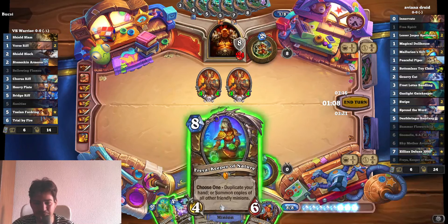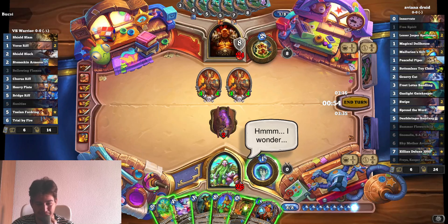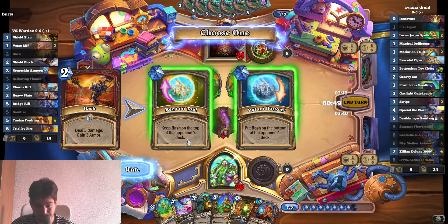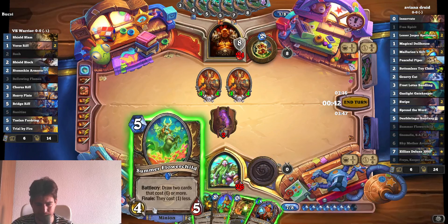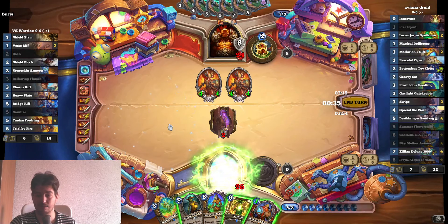Our deck has duplicates, so we could duplicate our hand — which is not that good. We could just draw Celiacs, which doesn't really do much. I kind of threw the game. He can keep this — it's not that good, I thought it was going to be better. Let's just draw two cards.